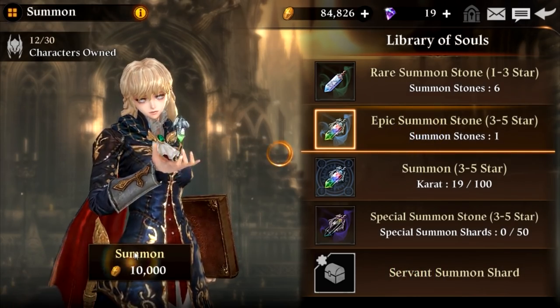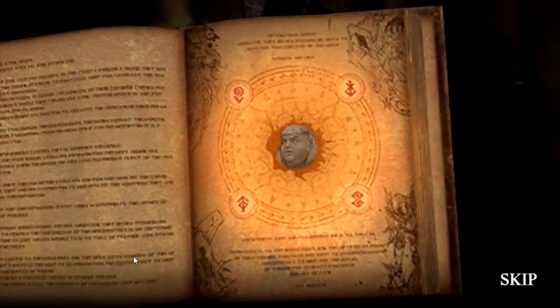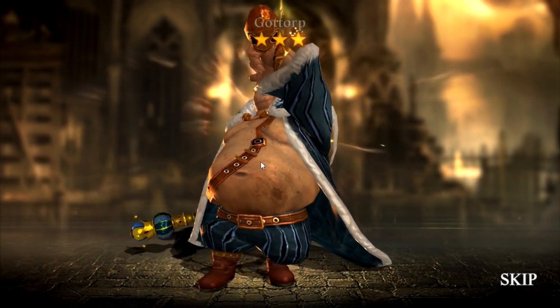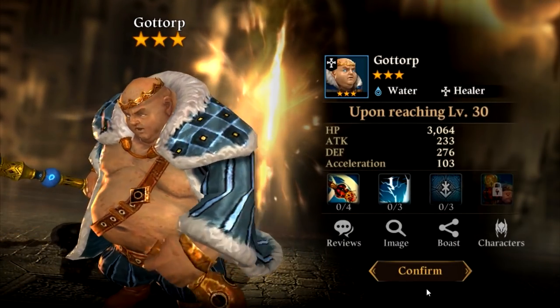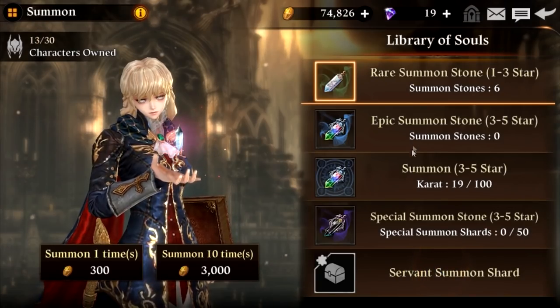Another one of these guys — is he going to be a different color? Yes he is. So that's how this game works: this is a blue one, earlier I got a green one. So if you have a favorite character but you don't have it in the element type that you want, just keep on summoning — you'll probably eventually get it.